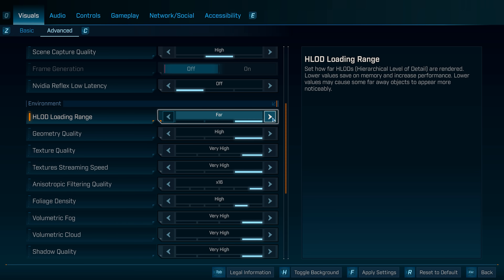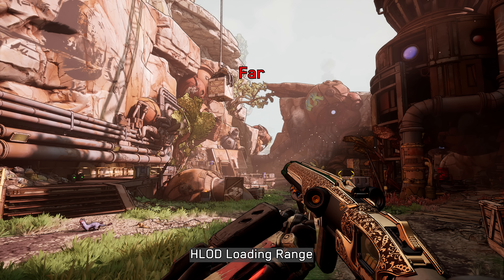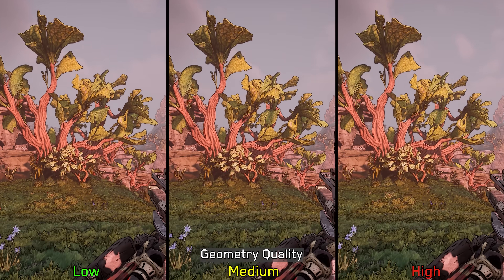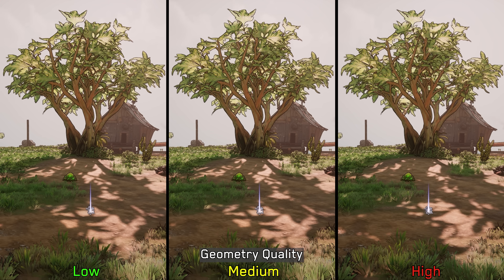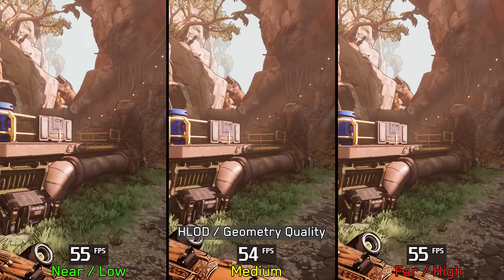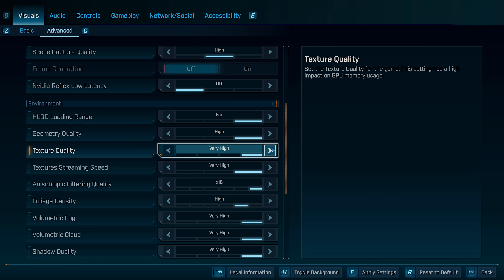Starting with HLOD loading range and geometry quality: since Borderlands 4 leverages Nanite for most of its geometry, these settings only impact a small number of objects and meshes in the scene, as visible when switching between HLOD options. Geometry quality has a slightly more noticeable effect, particularly at lower settings where a noticeable transition appears that isn't present at medium and high. Geometry quality also affects shadow animation of trees — at low and medium, shadows appear static, while high enables dynamic shadow movement. Neither setting has a major performance impact, so keep them at medium for weaker CPUs, or max them out otherwise.